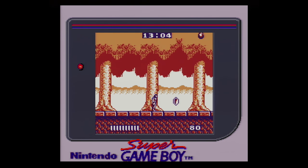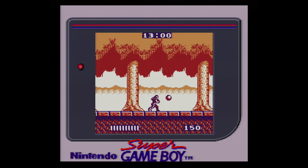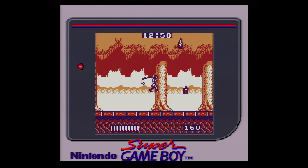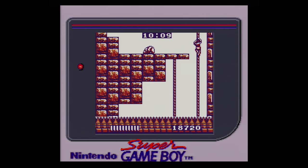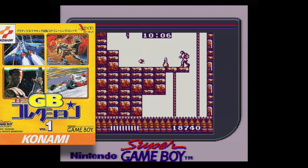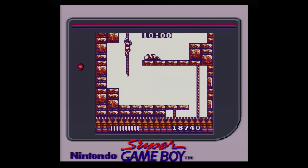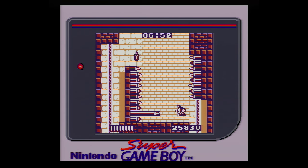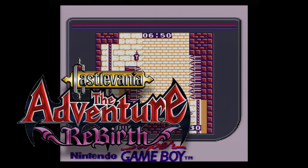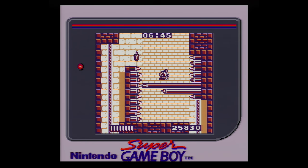Castlevania: The Adventure is a handheld spin-off to the popular NES Castlevania series, originally released on the Game Boy in 1989. Through the years it received a number of updates, including Super Game Boy support in the Japanese release of Konami GB Collection Volume 1, and full Game Boy Color support in the European release of that same collection. It also received a full remake in Castlevania: The Adventure Rebirth on the Wii in 2009. But today we're going to look at the original Game Boy title.